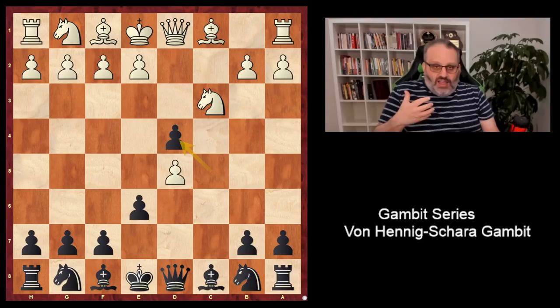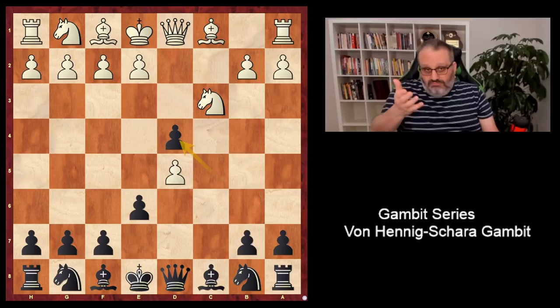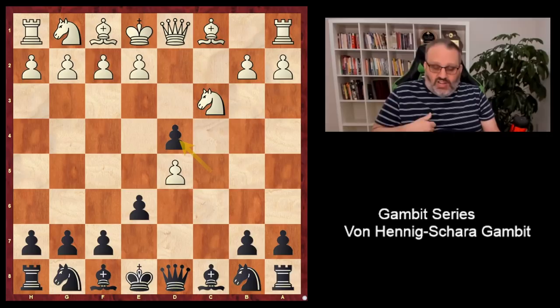There are two ways for white to play. I don't play this with black, but I play it with white because I play d4, c4, knight c3 all the time. On the few occasions I face this, I've played queen a4 check. So we'll look at queen takes d4 first, which is fine.